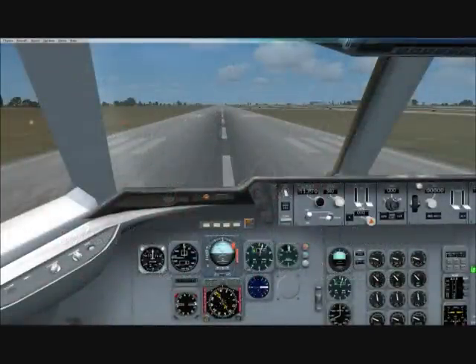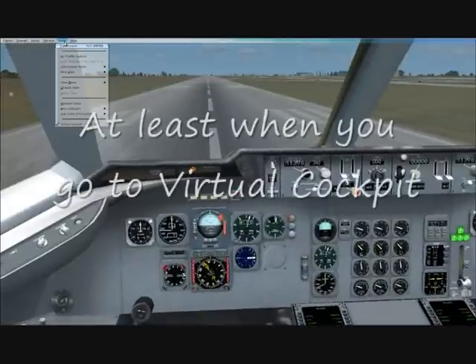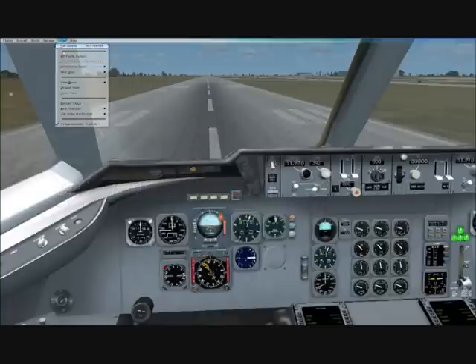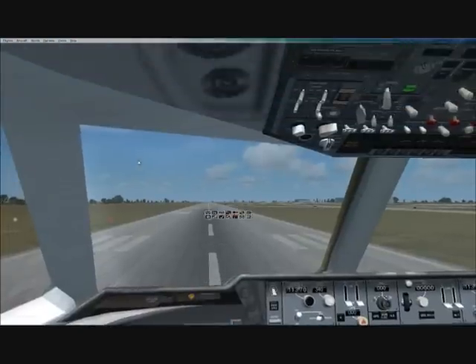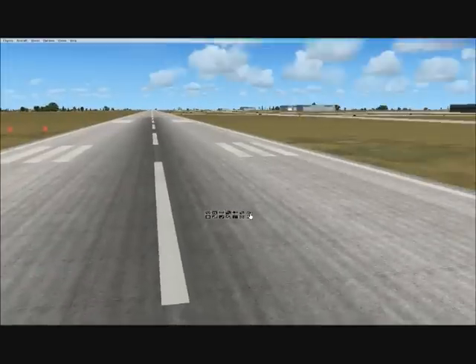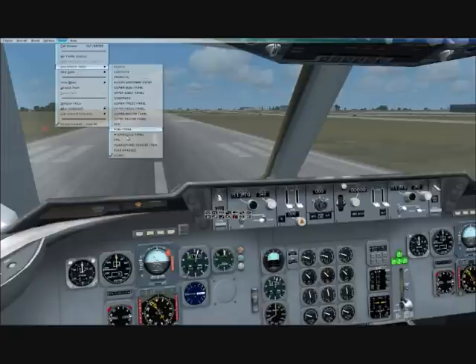The DC-10 collection comes with a virtual cockpit as you can see. When you first start the game it will be completely blank. What you need to do is go to Views, then Instrument Panel, go to Icons at the very bottom. You'll get this little thing right here, and you'll see VC on the top right. You click on that — it's going to look like this at first — but to access it you'll just press this, and there's your virtual cockpit.